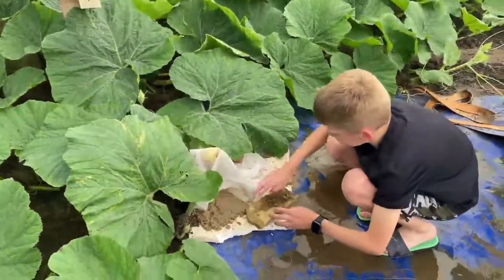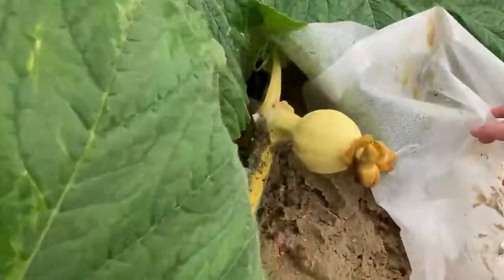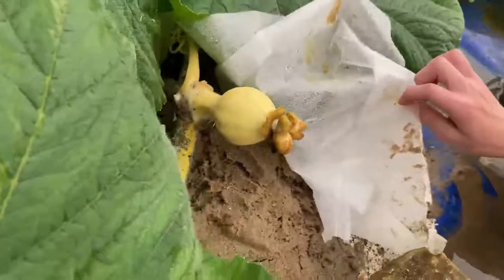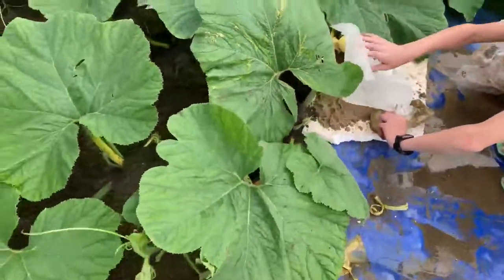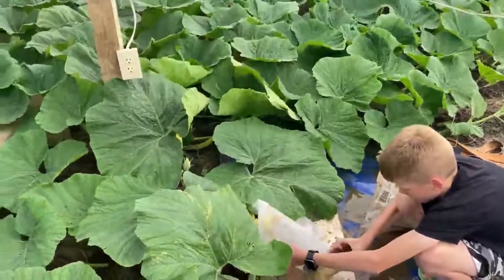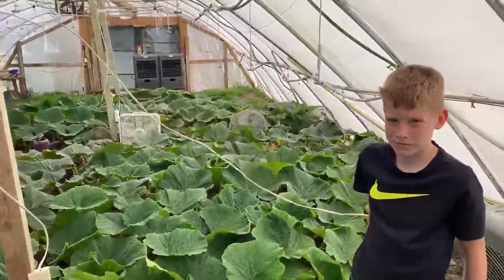How's our pollination doing? This is about day five. It's not huge but it's growing — a three-lobe pumpkin. It's definitely growing and we're going to let it go for sure. As long as it keeps growing, we're going with that one no matter what. Looks pretty good.